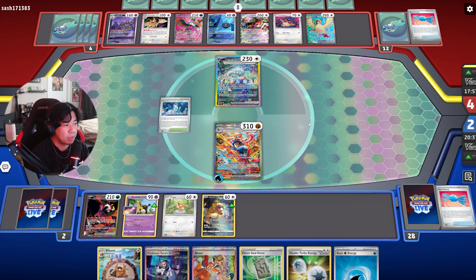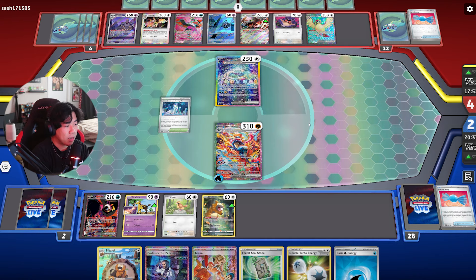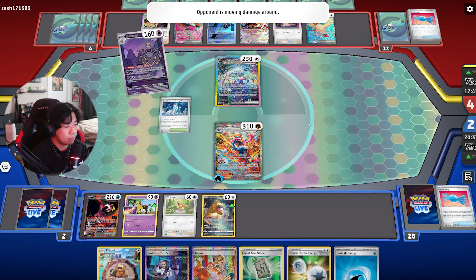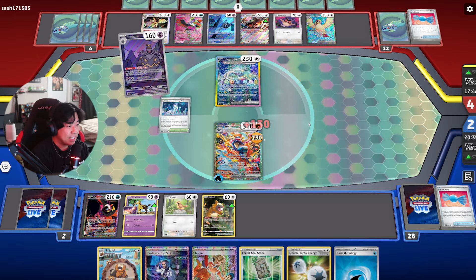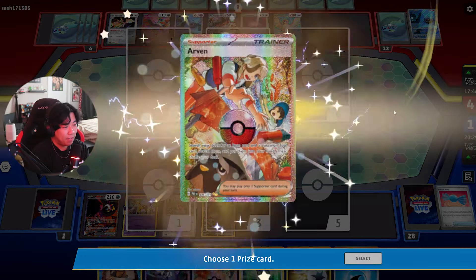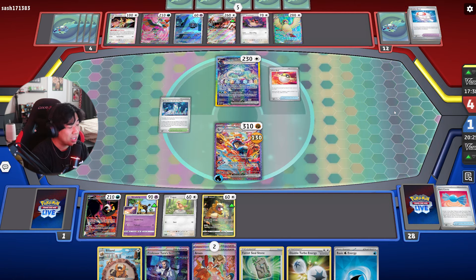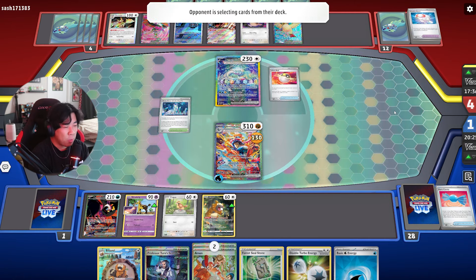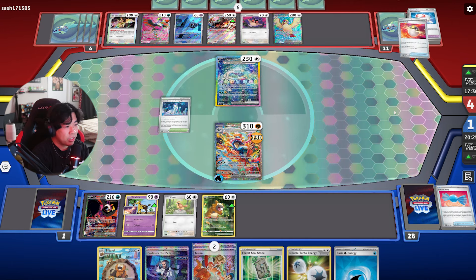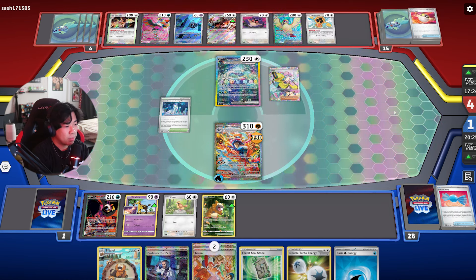So they're attacking with Terapagos, they're gonna pop the Dusknoir on my Greninja, putting me down to one prize. So next turn I need to somehow bring out Ursaluna and an Energy. I have two Arvens in my hand and we haven't used any yet, so there are still two in the deck. Arven would help us win this game. They're filling up the bench for maximum damage — maximum Terapagos damage is 220, so 220 plus 130.